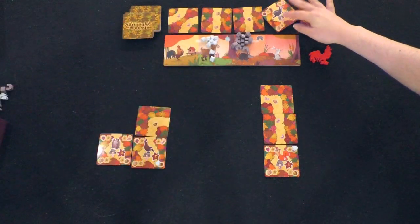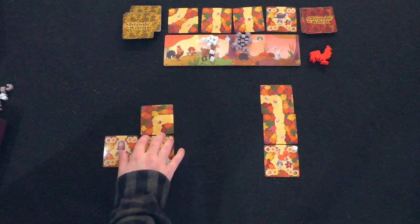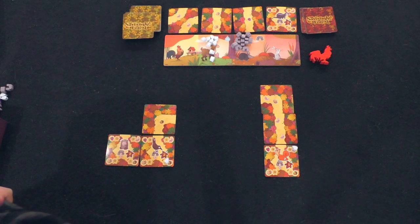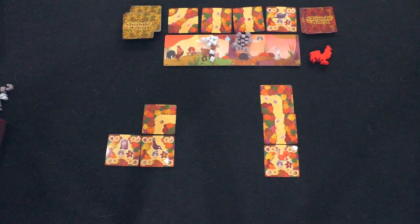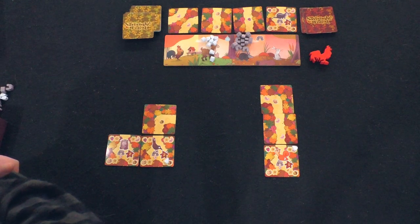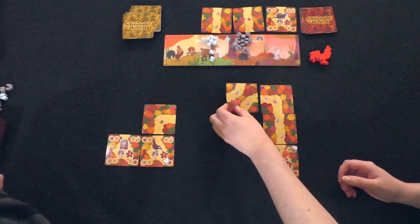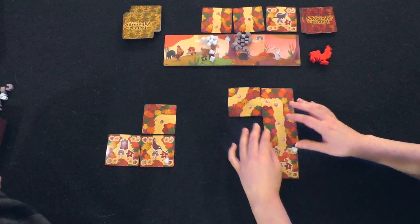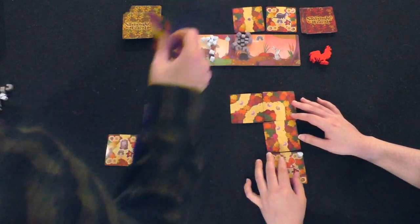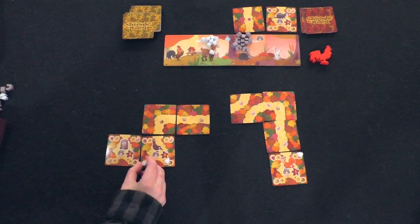That ends that round, so I'm going to refill. You get to keep your rooster. I almost want the badger just because it's a badger. Let's do this one — I'm going to keep first player. I like these eggs, so I'm going to put that there, which gives me a water droplet, and I'll add that to my egg.